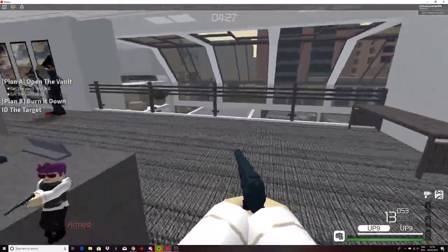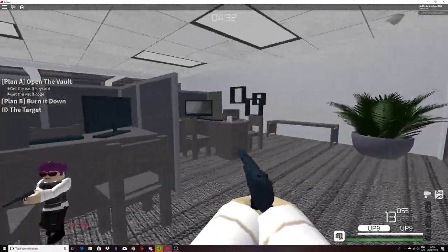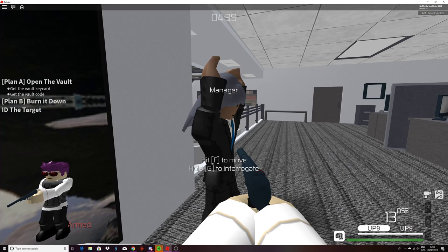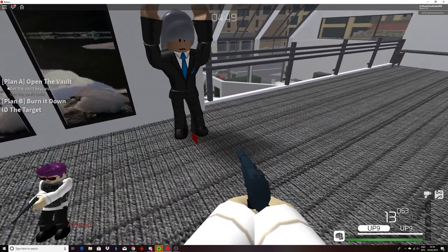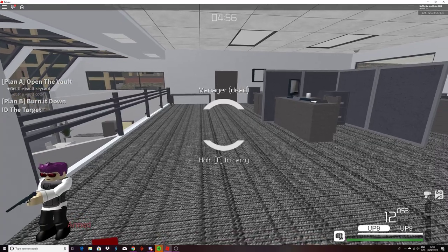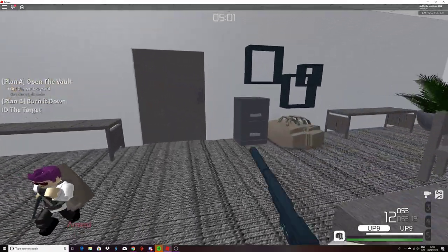Wait for someone to come. I've killed everyone except for the manager. Right now I'm actually going to interrogate the manager — she's going to tell me the password for the vault. Get the vault code. Then you can kill her, carry her, and drop her in the same place.